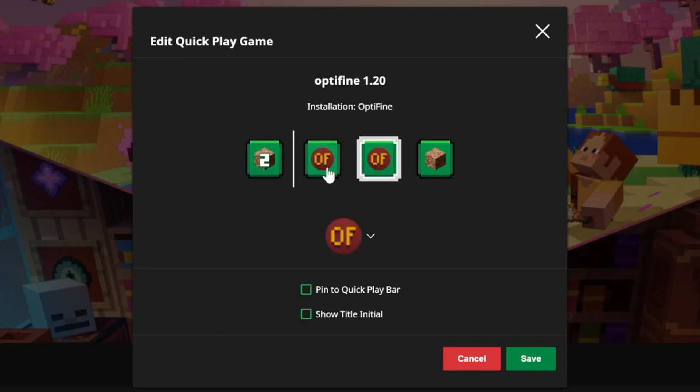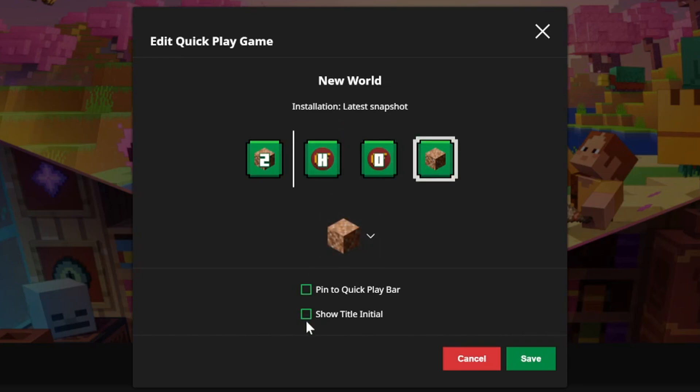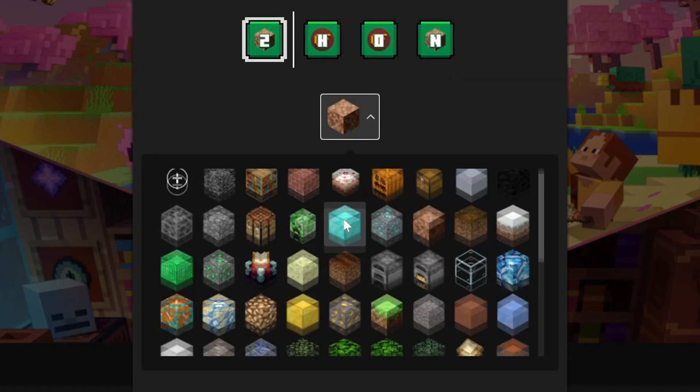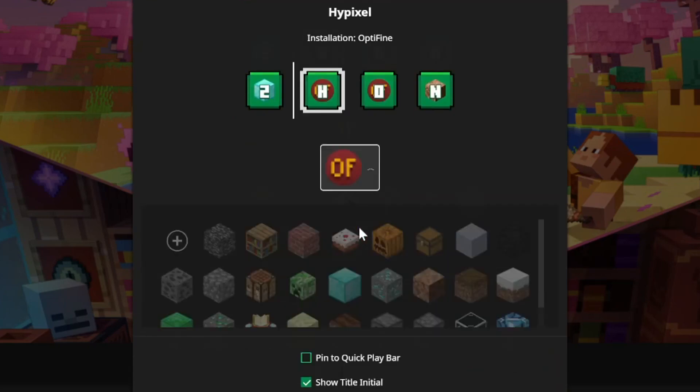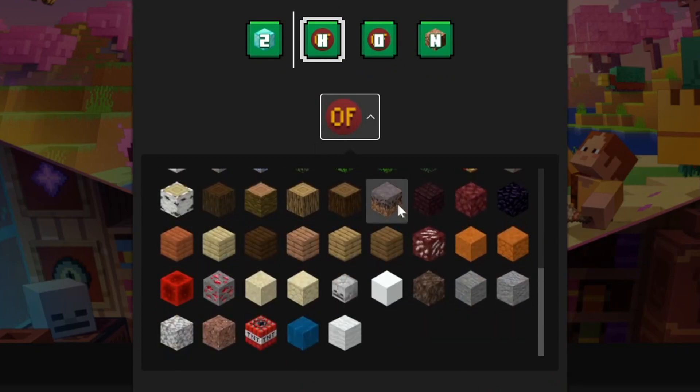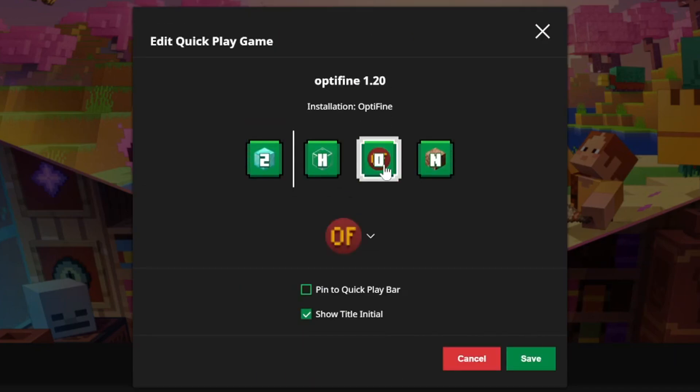You can also select it to show the first letter of the world's name — for example Hypixel shows an H, OptiFine shows an O, and New World shows an N. You can also change the icon to any of the different icons available or upload your own. For example you can make it a diamond block, the OptiFine logo, or some glass — it's all possible, and you can pin multiple worlds.